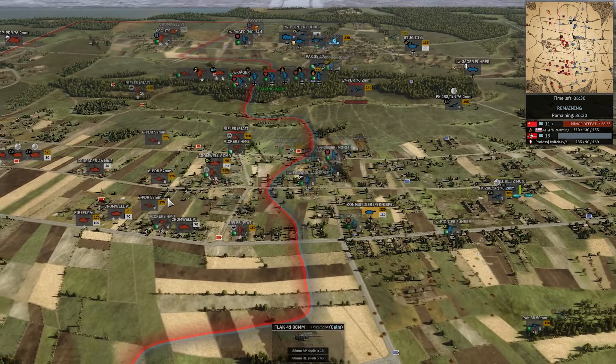Some good hits on the 88. The 172 activating, going after the Sextons as well. Tigers have to be careful — they do not match up great against 17-pounders. The Firefly can trade up to them really well, being 20 points cheaper. Obviously the Tiger can kill the Firefly just fine, but the Firefly has plenty of opportunity to kill the Tiger. 88 almost dead to the Sextons. Tiger getting in close and personal — took a penetration from probably the 6-pounder on the side armor. Back to 12-12 as Protoss fights back hard.